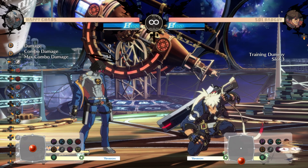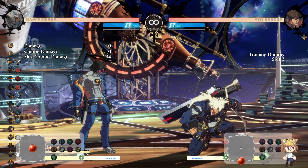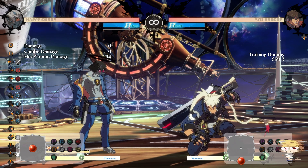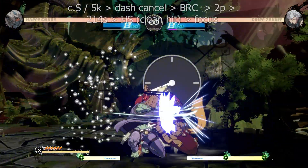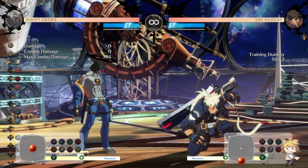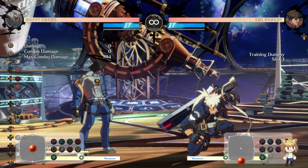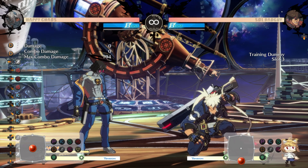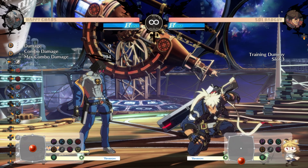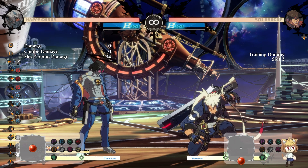The final thing I want to cover is BRC Focus. This is pretty niche but I'll explain why it might be used. After 5K or CS dash cancel, you do 2P into card crush, then focus, and you're roughly plus six. The meter penalty from super focus is eight seconds while the meter penalty from BRC is two seconds, so even though the focus you gain is a lot lower, the meter usage is much more efficient overall. That said, super focus is still pretty important to use most of the time.